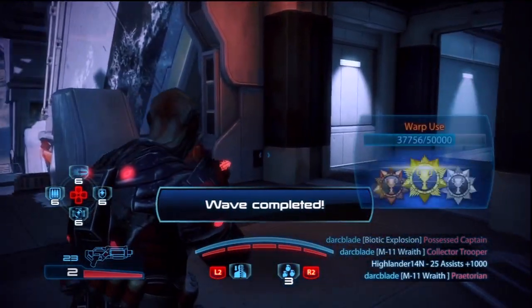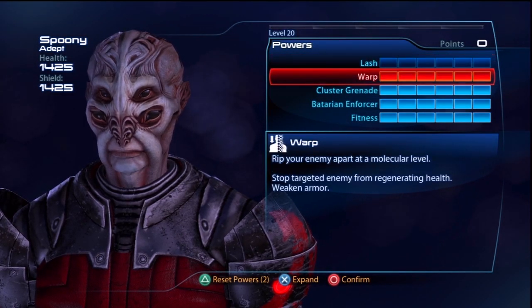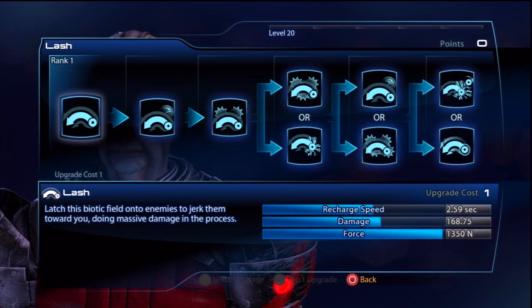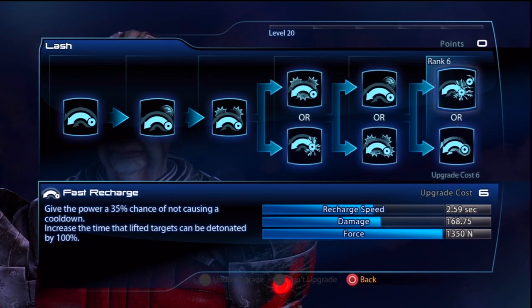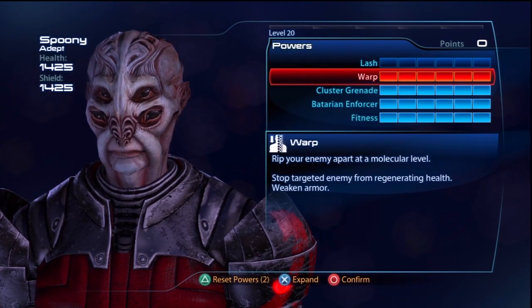He has a good health pool and a good set of biotic abilities. As with all my characters, I spec them for the harder difficulties in the game. With the Batarian Slasher I skip Lash completely, in favour of maxing out Fitness, because it makes the Batarian Slasher that much more durable. The actual benefits you can get from Lash are not as good when you compare them to the durability.